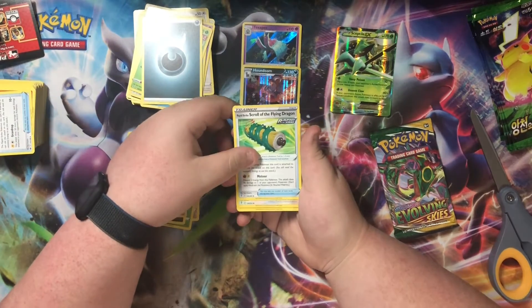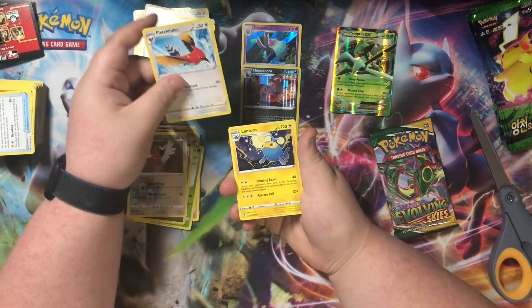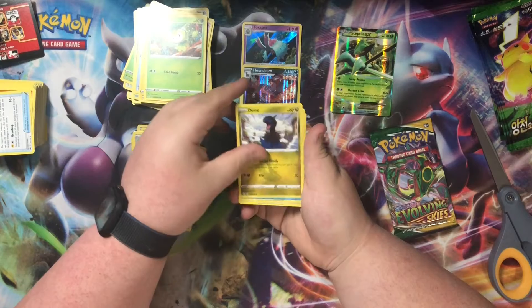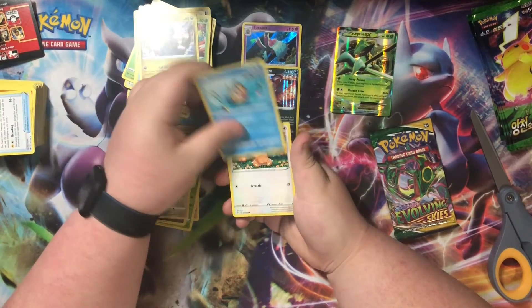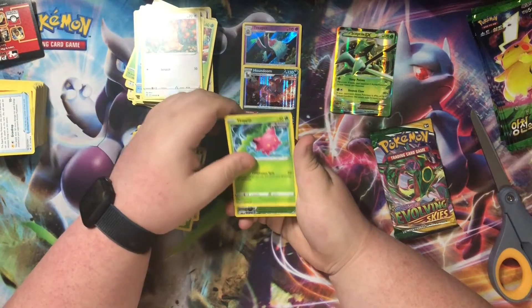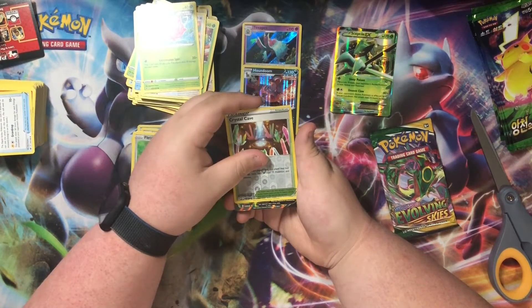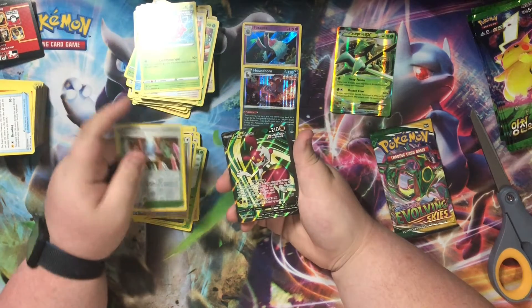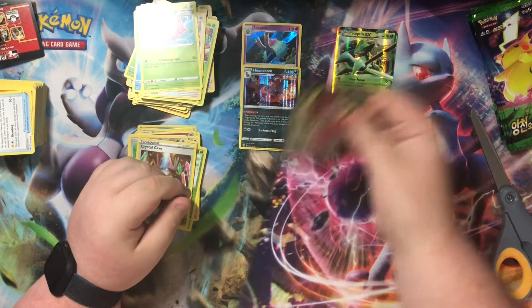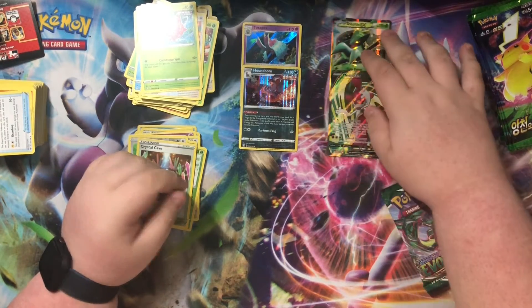Got Flygon, Fletchinder, Lanturn, Pilo, Dino, Feebas, Teddiursa, Hoppip, reverse holo Crystal Cave, and on the back — ooh! Full Art Medicham! Whoa, that actually looks nice, dude. Got a hit out of Evolving Skies, that makes me happy.